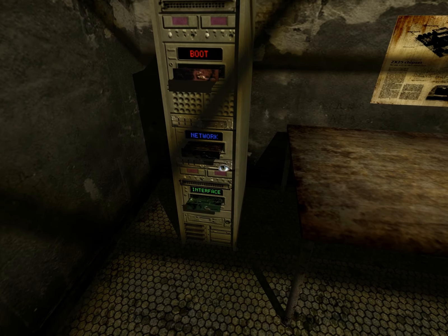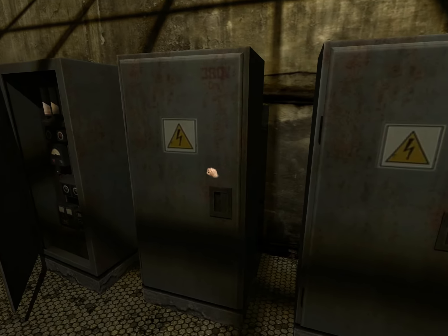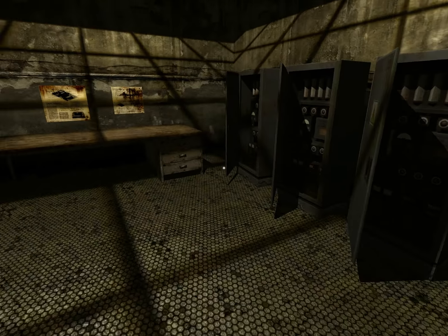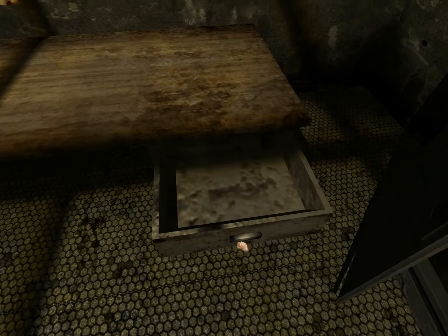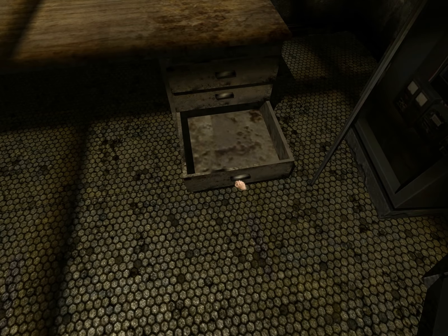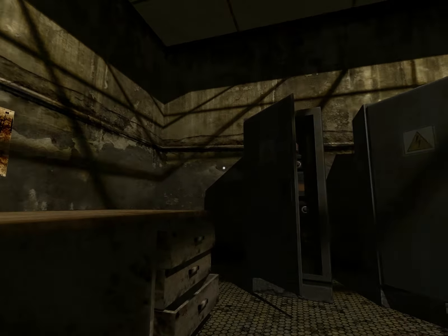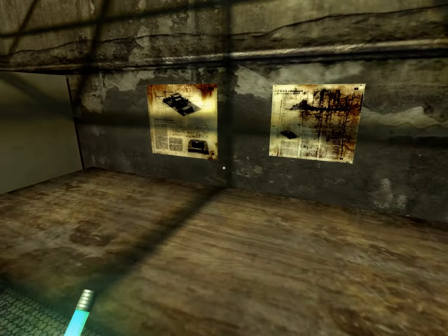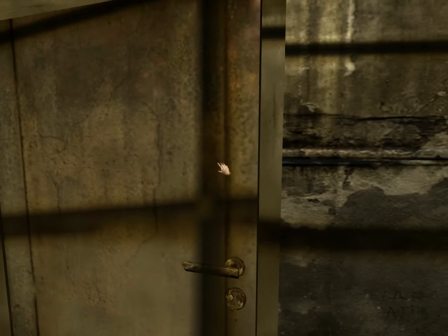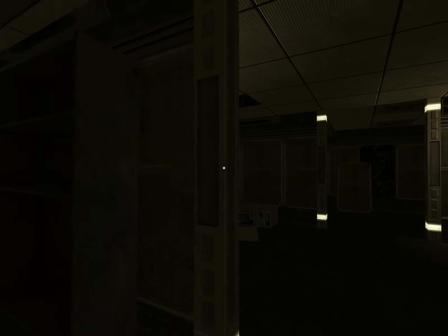We've got a boot, interface and network card. Lots of electrical cabinets. Not even one stinking item. Nothing. It's mostly just puzzle rooms for today, but I don't know which card to use — I'm going to have to read that note. I'll have a more thorough examination before I get into any of that complicated mumbo jumbo with the servers.